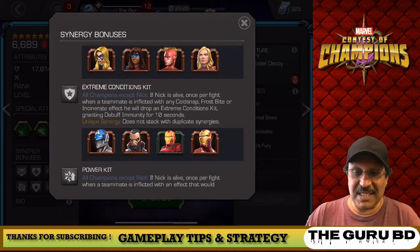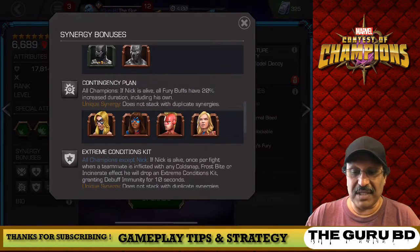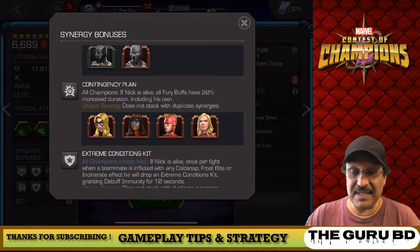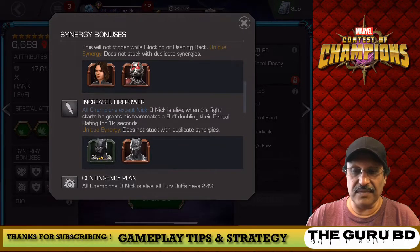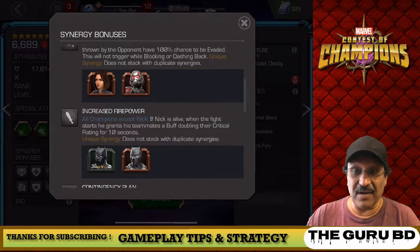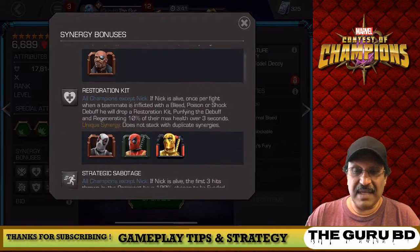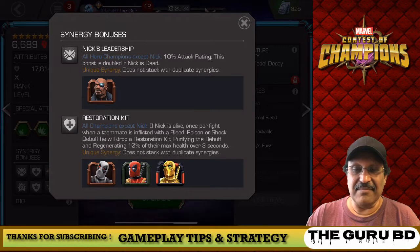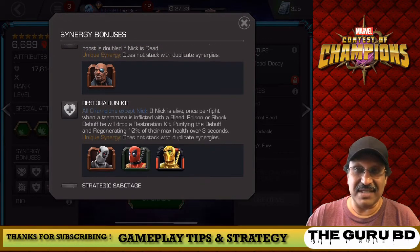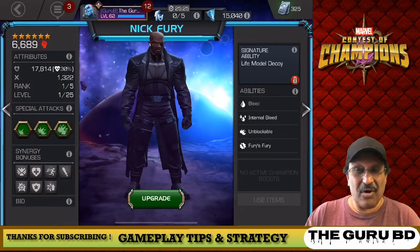The extreme conditions kit is one of the important things, but I think the most important one is the restoration kit — the one where he heals after bleed and stuff like that. That Fury buff with Captain Marvel is pretty much fantastic synergy with this guy. He also has 10% attack rating, and the boost is doubled to 20% attack rating if Nick Fury dies first.